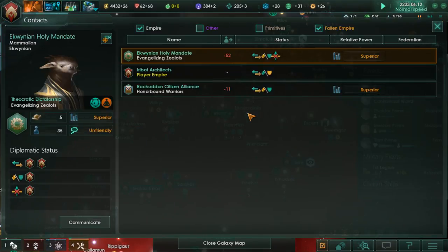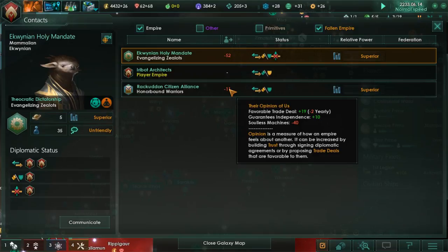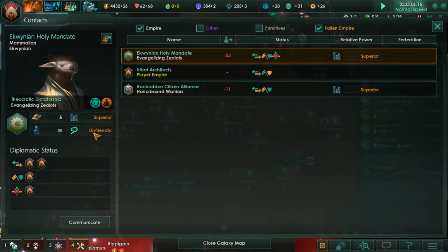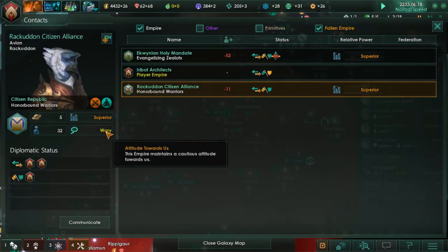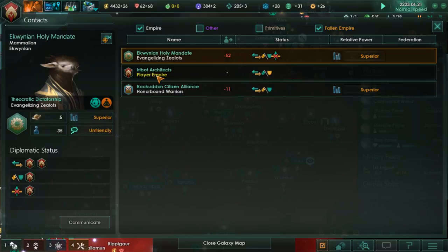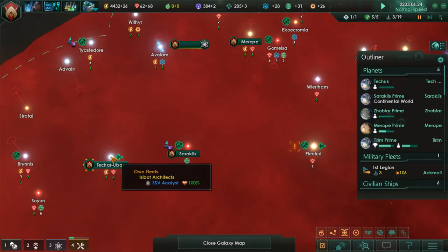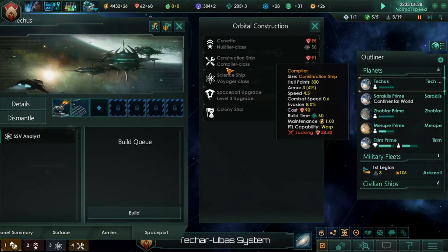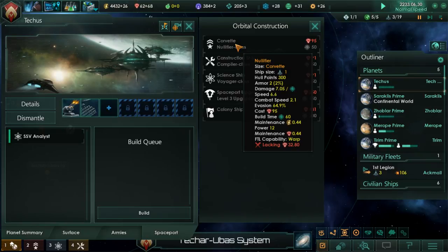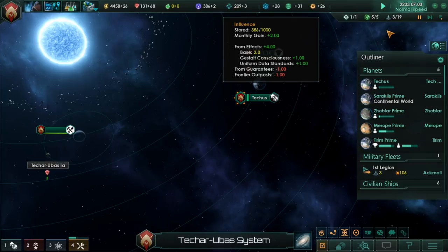Is my trust going up or down? I think it's going down — they're wary. I also need to start building a fleet since I don't have one.